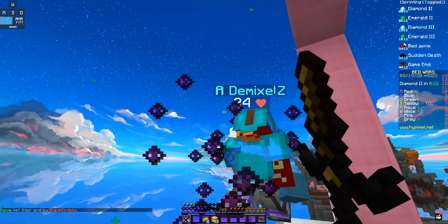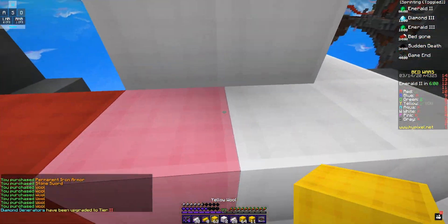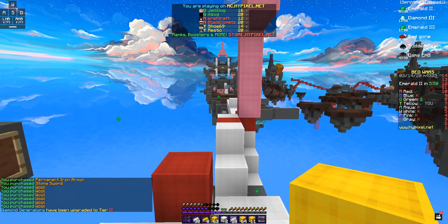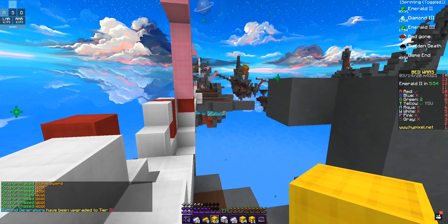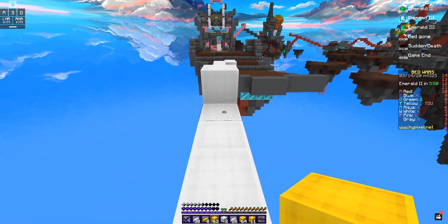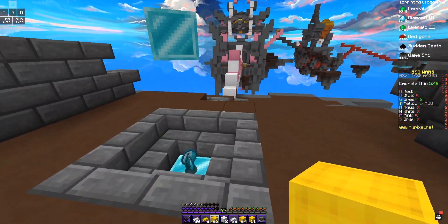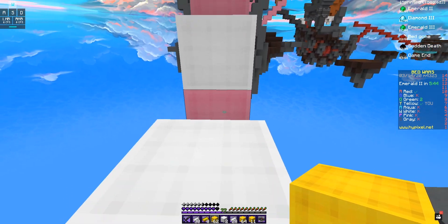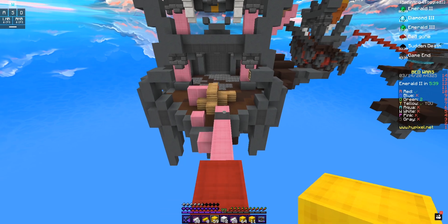Red's the only threat we got left. Where are they? I see them — come to the aqua base we just destroyed, and then behind you. I can get a sharp sword at this base, let's get it!